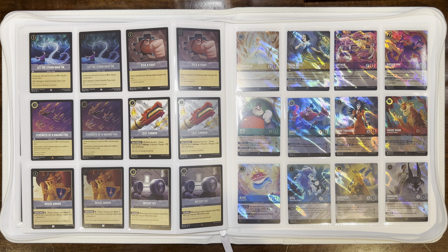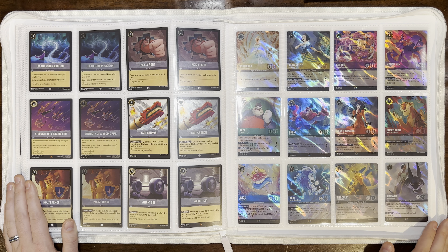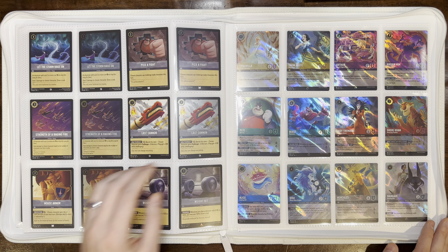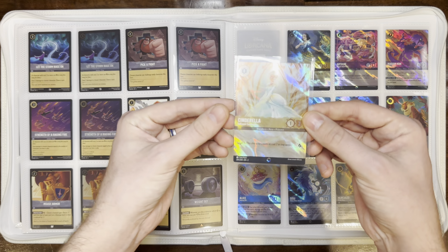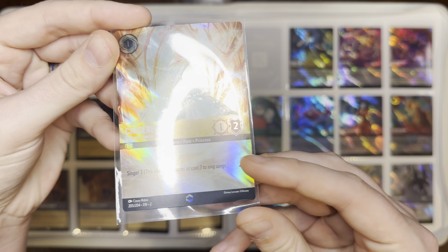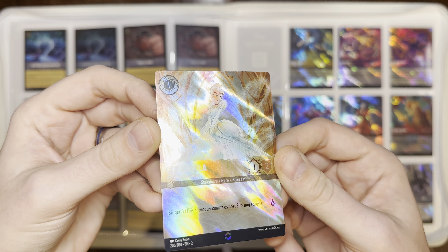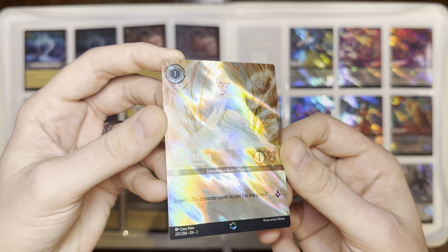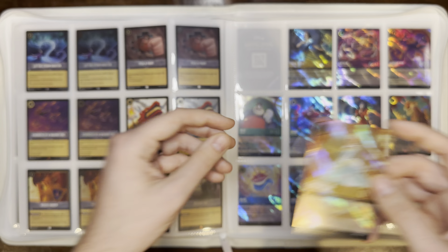Now the secret rares — the enchanted cards. They all fit on just one page, so we'll take an individual look at each one. The first is Cinderella Ballroom Sensation. It's a little hard to see with the light, but you can see that cool enchanted holographic pattern on it.